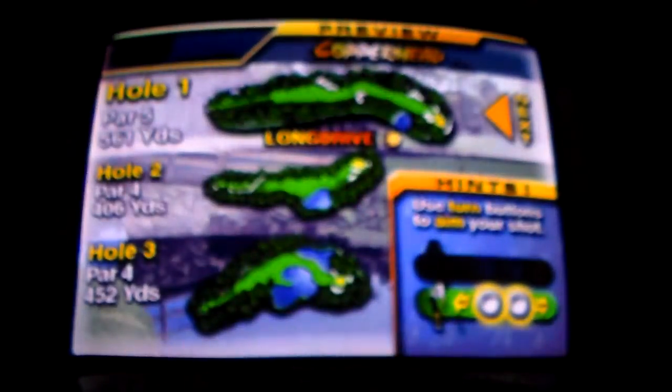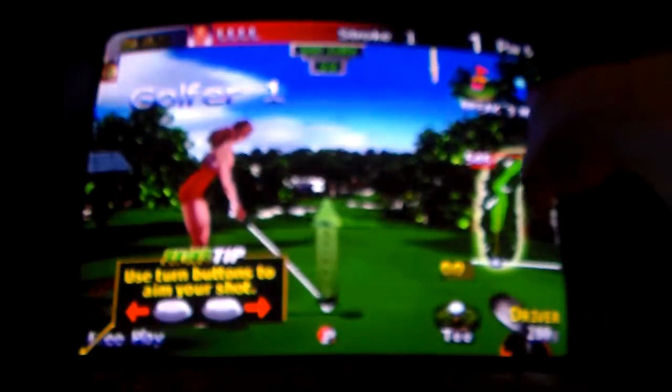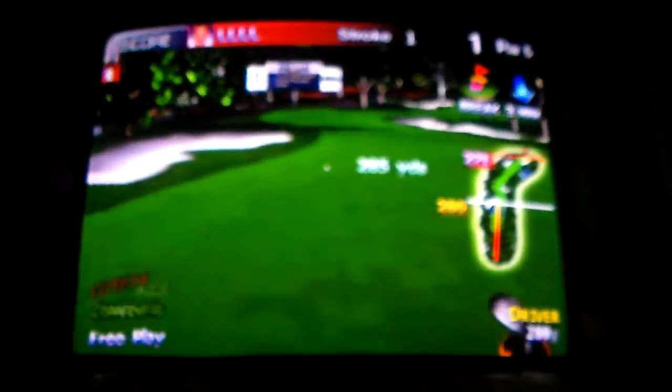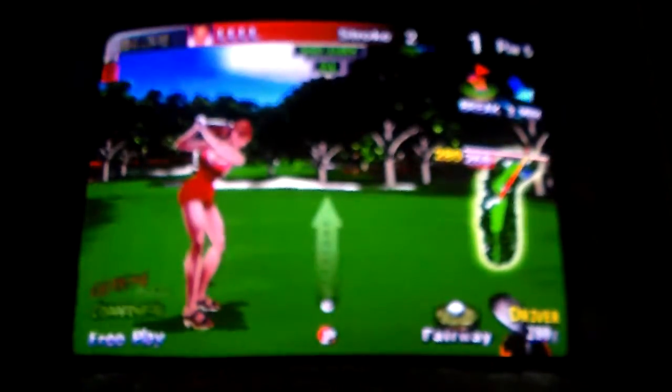It says it enjoys an international reputation for excellence and is on everybody's list of favorites, rated as one of America's top resort courses. Hole one is par five and 561 yards. Over here you can see the map, you can see where the hole is, and you need to pay attention to the wind. Basically we want to go for broke, 280 yards. I'm going to hit top spin. I don't know how you make it move in the air — there's something you can do with the turning buttons. Whenever I pull the stick back, it tells you how far it's going to go.